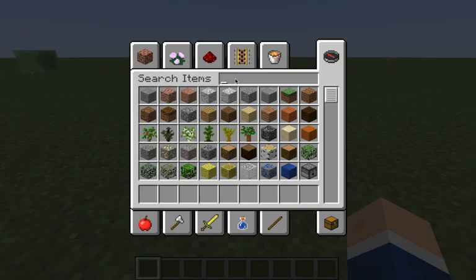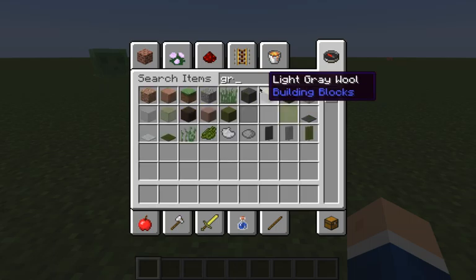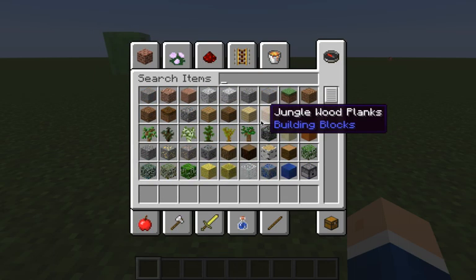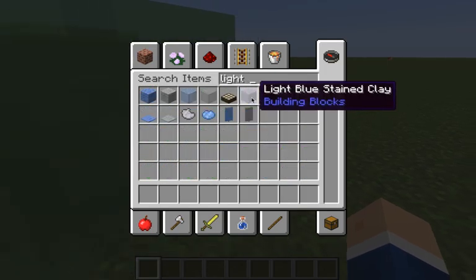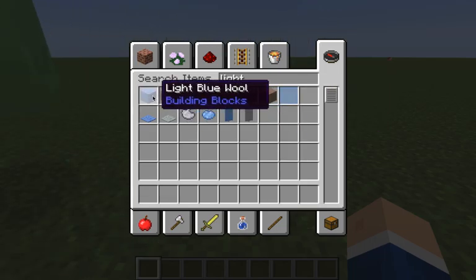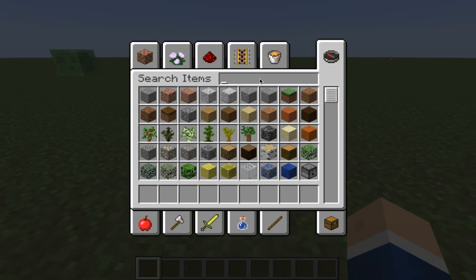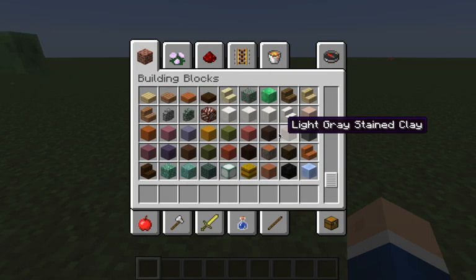So, we're going to try and find something green. Maybe lime. Is there a light? No, it's only light blue. Light gray and light blue. Okay, well maybe we're going to go with just emeralds. Emeralds seem cool. So, I just want to grab some emeralds.